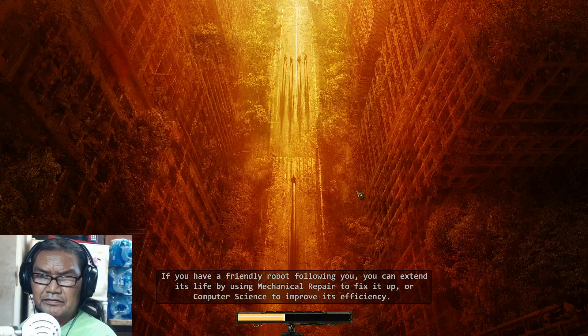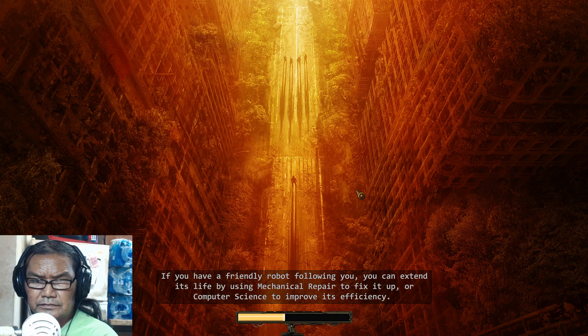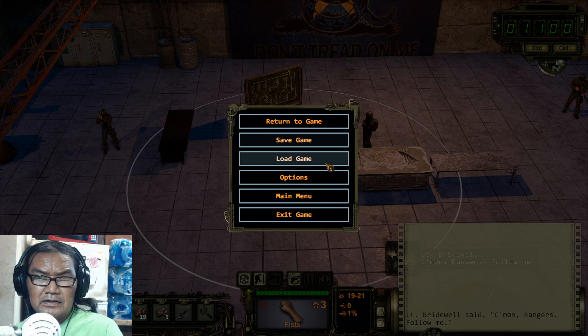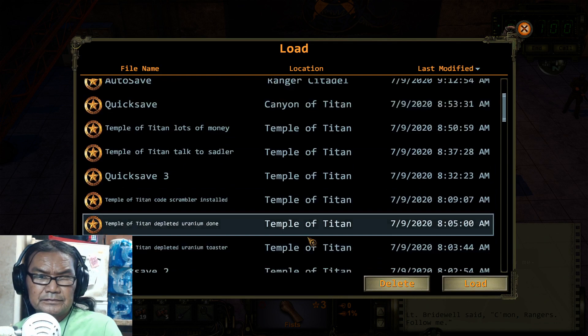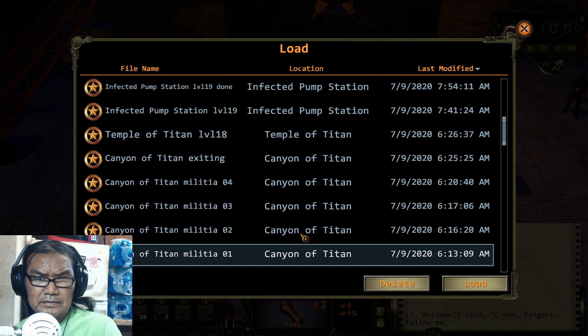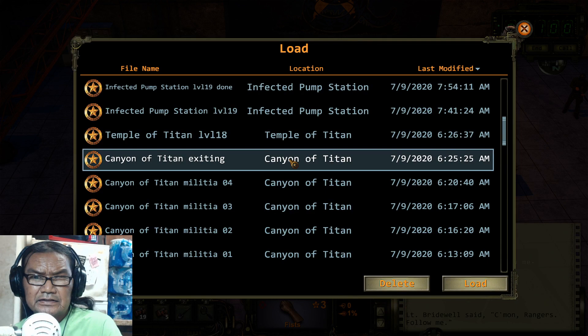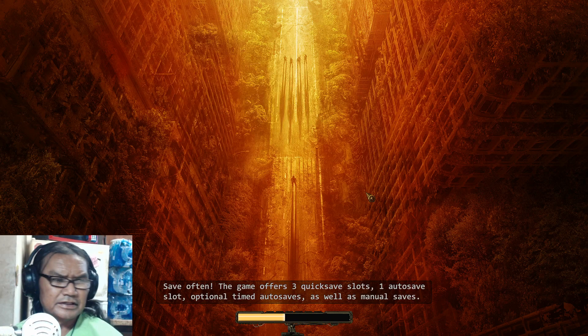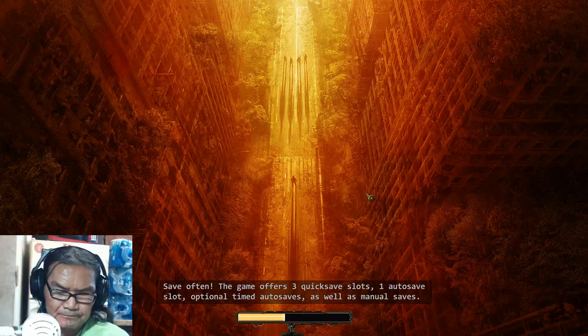We're in the Canyon of the Titan right now and we need to go to the Temple of the Titan. Maybe it's faster to run over there. I saved the wrong one — exiting the Titan. Oh right here, that's the wrong one. We need to exit the Canyon of the Titan. Yeah, so many saves.